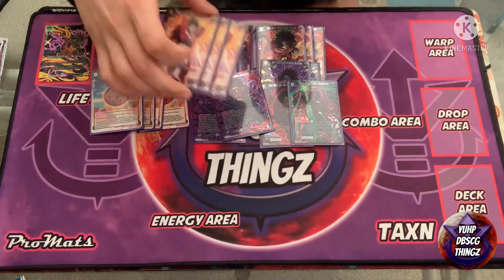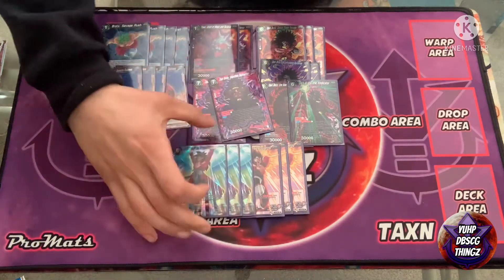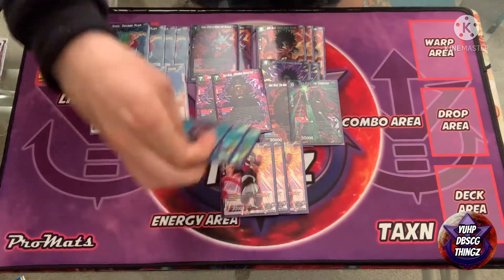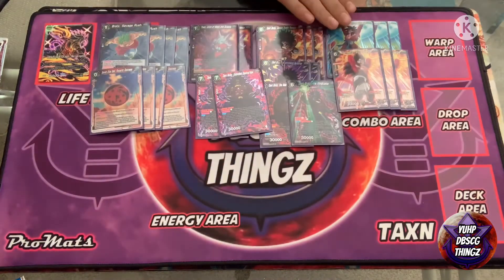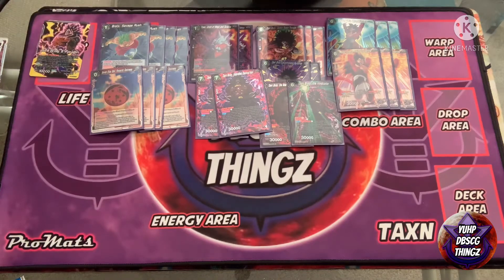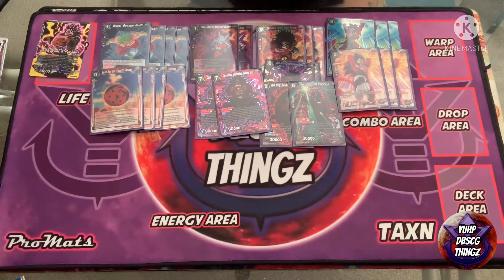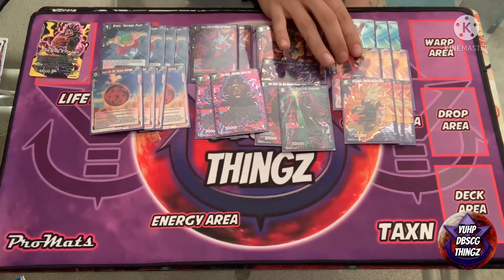Moving into what we call the Thwarting Chain, which goes in about every black deck nowadays: three SS4 Vegetas — this guy warps a card from your opponent's hand and is a 30K beater. Three of the Overall Six Goku Beyond All Limits — this guy goes and grabs you a cost between three and seven from your warp to your hand, pretty nice, allowing you to pick up your Thwartings and other things you need. Both are 30Ks so your leader's front-side effect can easily put them in the drop area.